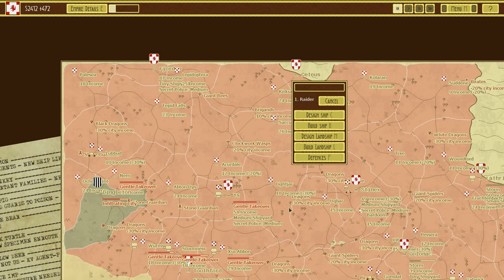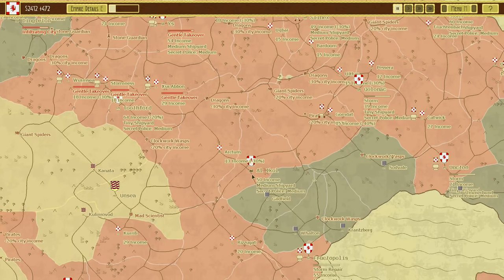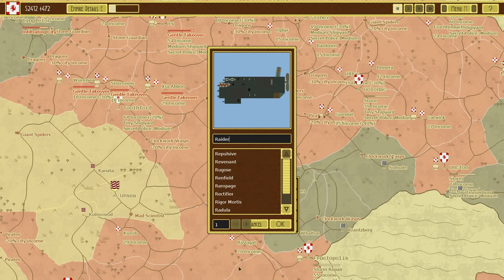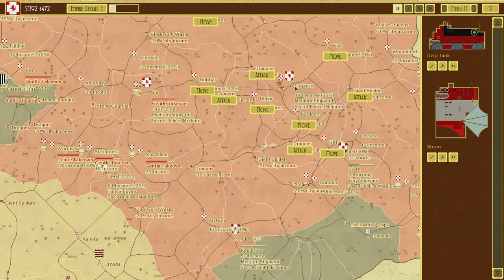That bloody mouth. That's not even funny, Lathrix. I'm going to see that every time I build one of these darn things, aren't I? Of course I am. I'm going to call you the Repulsive — because why not?